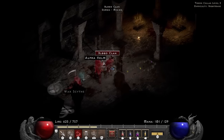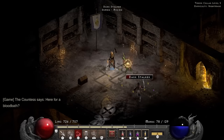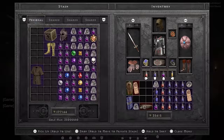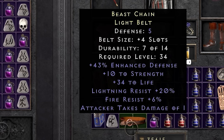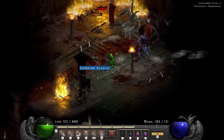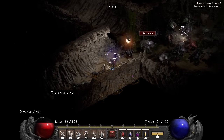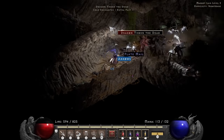A group of Goatmen drops an amazing 8 resist-all large charm. The Countess drops a light belt with stats, life, lightning, and fire resist. The Andariel fight goes very smoothly, so I move along into Act 2, where I pick up the amulet and make my way into the Maggot Lair.